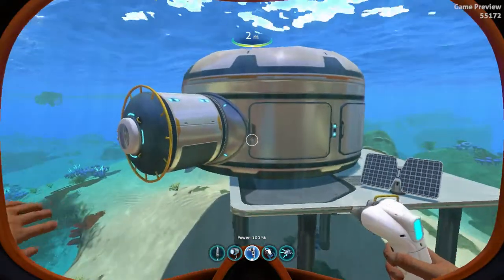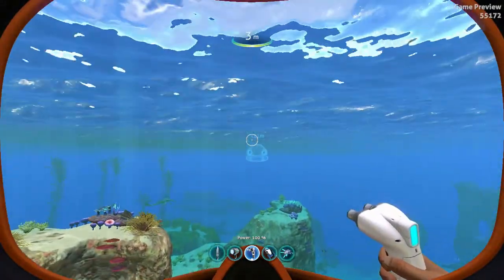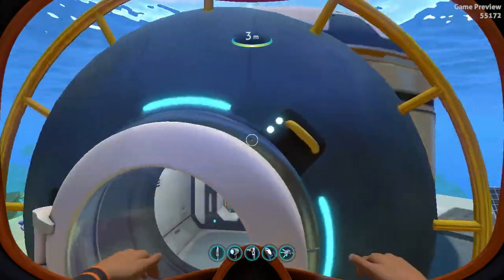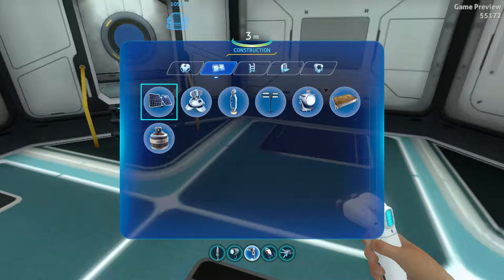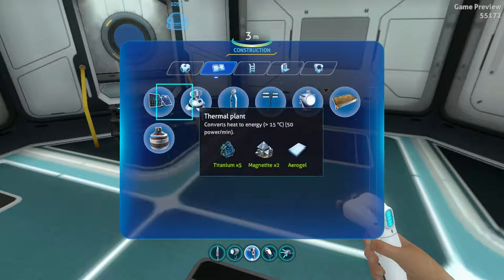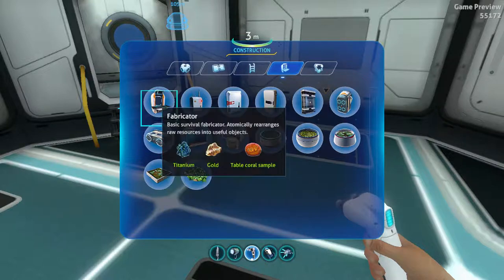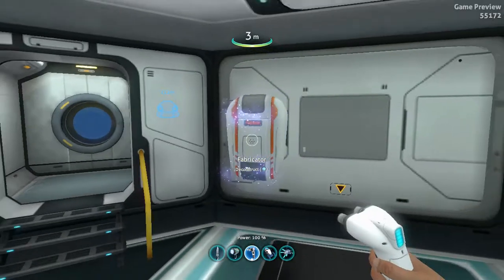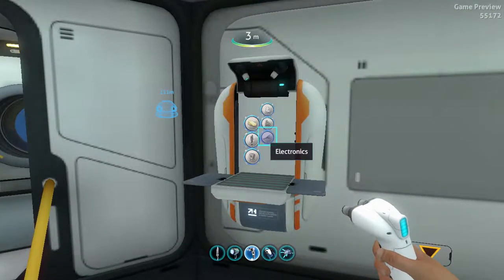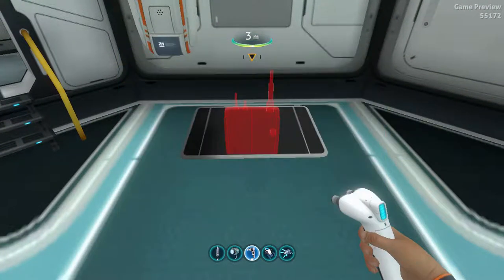Now that you have power and oxygen you can live in there, but you need food and all that stuff. If you want to completely move in, when you get inside you're going to want to make a fabricator and put it on one of your walls. That way you can have the fabricator that you normally have in your life pod in your house, so you don't have to go back to your life pod. Then what I suggest getting is a radio.